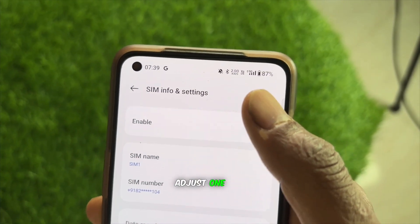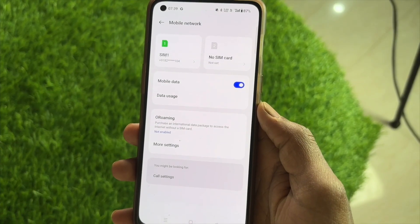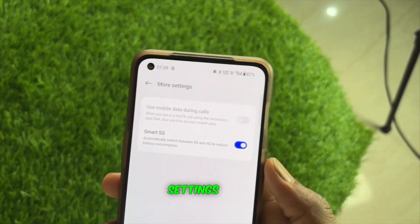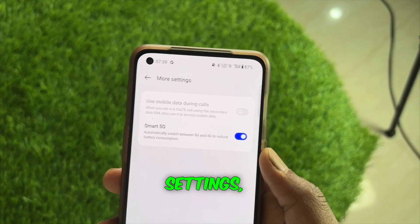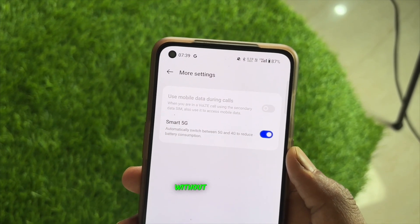Now, you need to adjust one more setting — the Smart 5G network setting I showed you earlier needs to be turned on. Go to More Settings, and you'll see it's automatically on. So make both these settings, and then you can enjoy 5G on your phone without any issues.